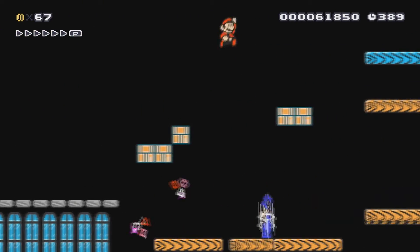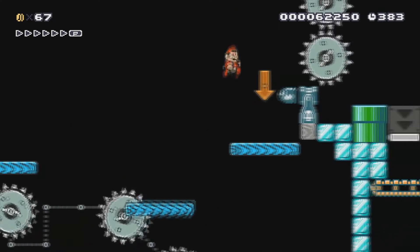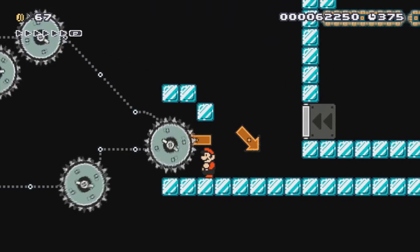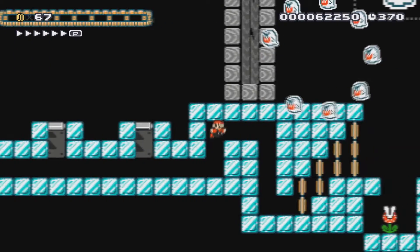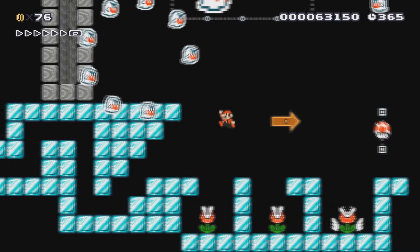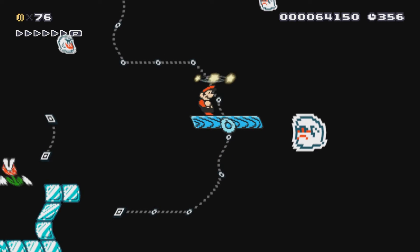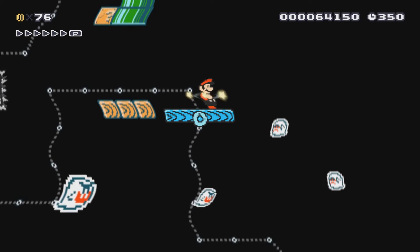Watch out for the Magikoopas. In this part, you can't go on if you're big, so you gotta hit the saw here to turn small. Be careful right here with all the ice — grab the mushroom. When you hit here, you're really dizzy. Keep going back and forth so the Boos don't chase you.